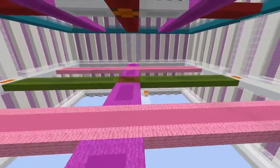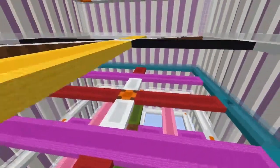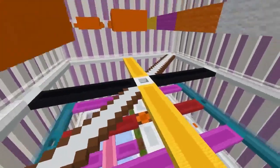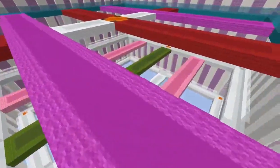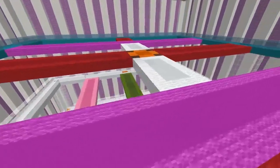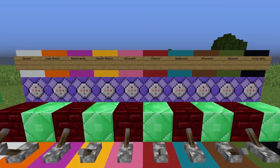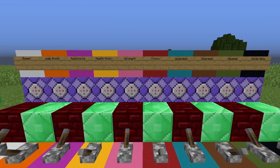Welcome to Color Wars. This challenge is a free-for-all fight with a twist. The floor of the arena is covered in multiple different colors. While standing on each color, the player will receive a corresponding effect. Those effects include Regeneration, Speed, Jump Boost, Poison, Nausea, and many more.